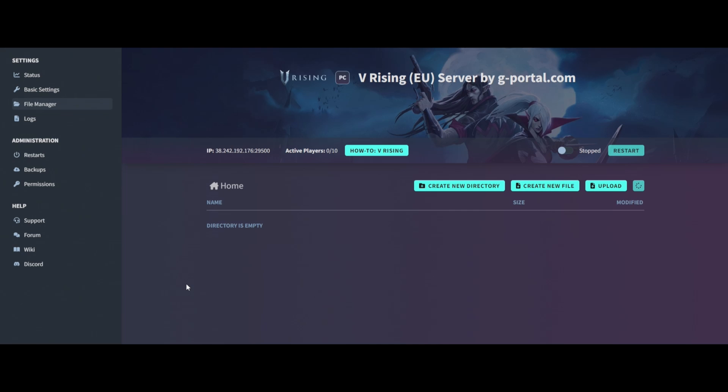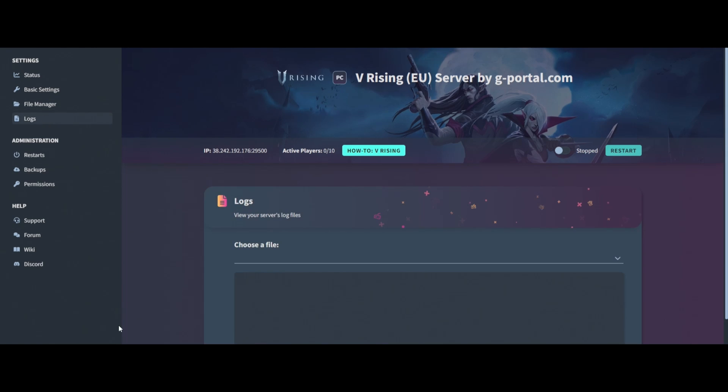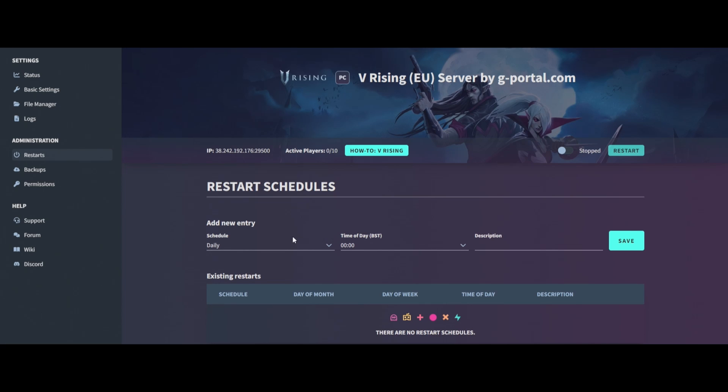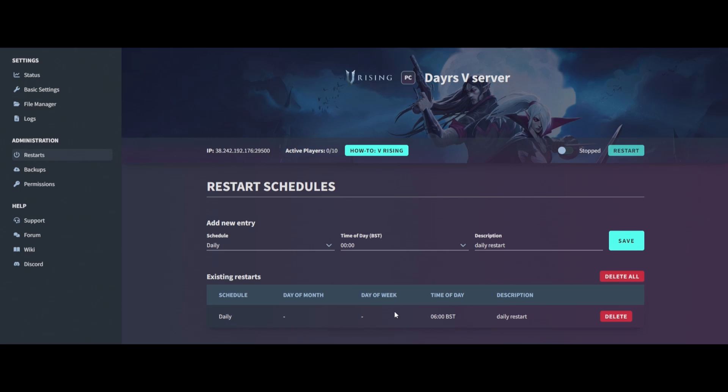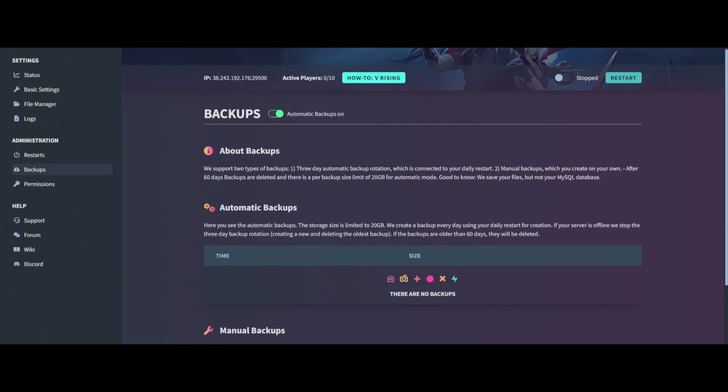File manager is where you go if you want to mod the game or upload your own world — covered in a different video. Logs — once your server is available you'll be able to see all the logs, download them, refresh, and auto scroll. Daily restarts — always have a daily restart to stop server congestion. Set it to whatever time you want; I'm going to set it for 6 AM when I know everybody's in bed.